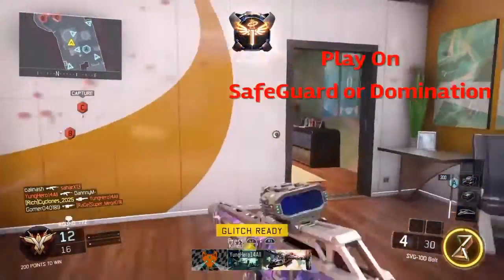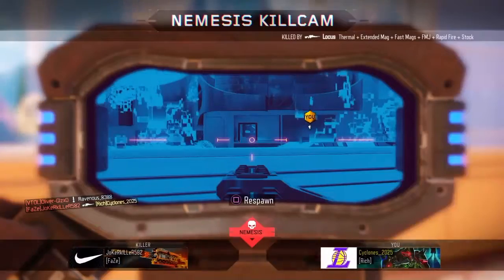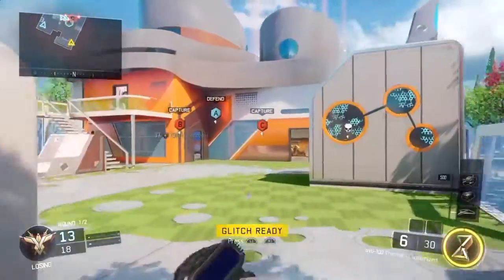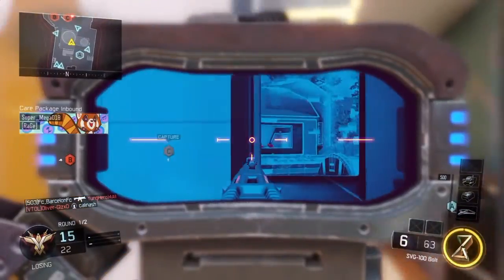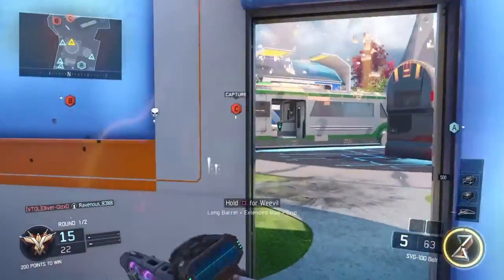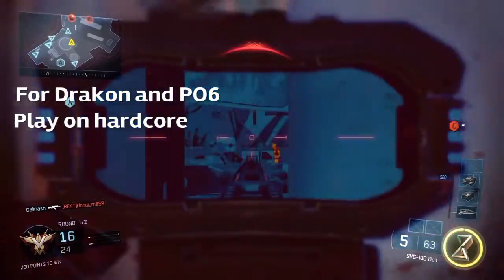To get the Locus and the SVG, you do need to play on a game mode, but the best game modes to play on are domination or safeguard. The main reason I play those 2 modes is that there are lots of people on the other side and you can see them coming your way quickly, so you know where they are and you can wait to kill them. I really suggest you play one of those 2 game modes.